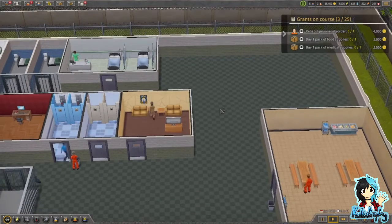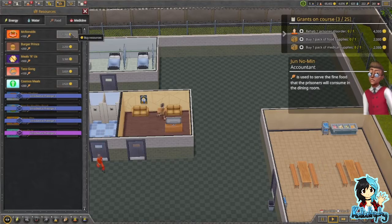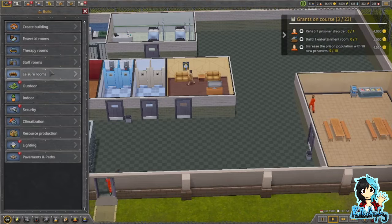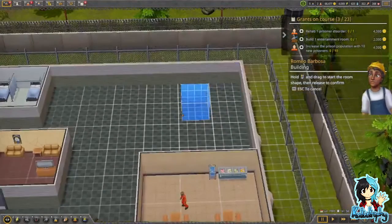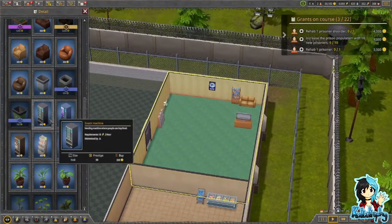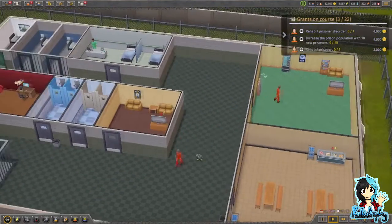Buy one pack of food supplies and one pack of medical supplies. There we go. Build one entertainment room — well, I remember one of the guys needed a gym. Is that one of the things I can use? Maybe I can put some gym stuff in there? I don't know. Maybe the prisoner will like that big room. Oh, there's a snack machine in here — yeah, have a snack machine. There you go. It's a big room with snacks.